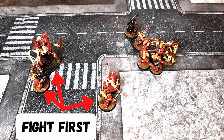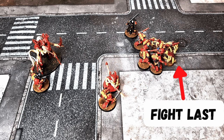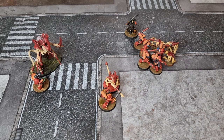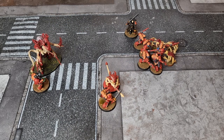Dividing all these units up into three bands: the Terminator, Bladeguard, and Swarmlord are all fight first; the Warriors and Assault Intercessors are fight normal; and the Genestealers are fight last. From all the fight first units, the Space Marines player chooses first. He can choose either the Bladeguard or his Terminator to go first. Even though the Warlord has a fight first ability, he's still in the alternating queue to decide who goes.